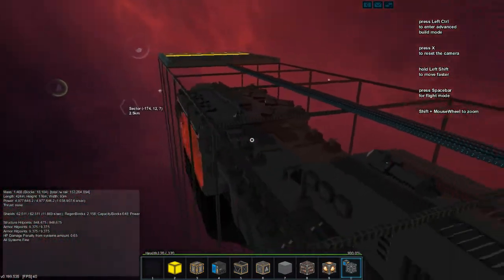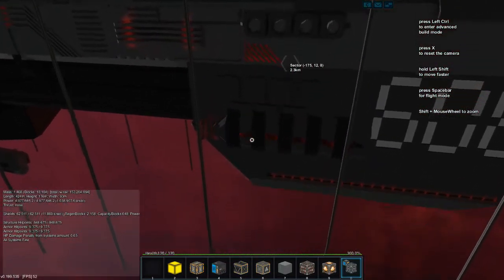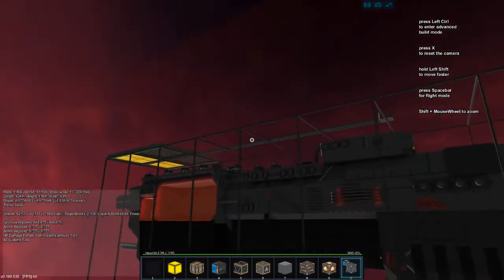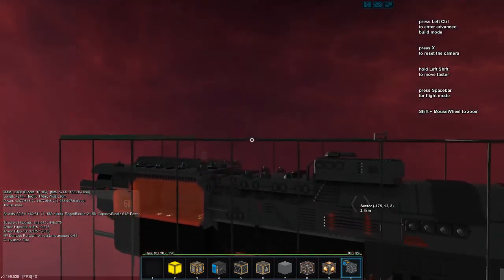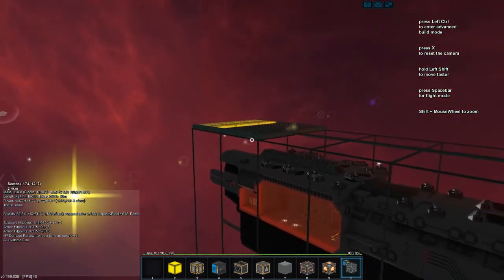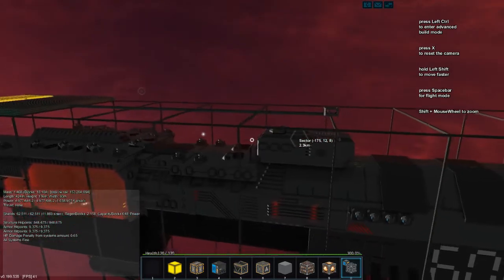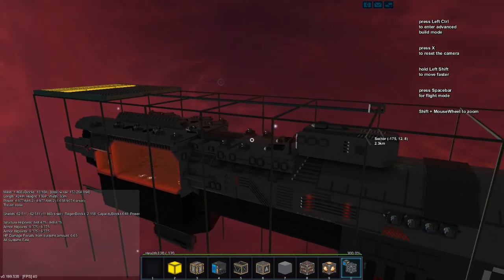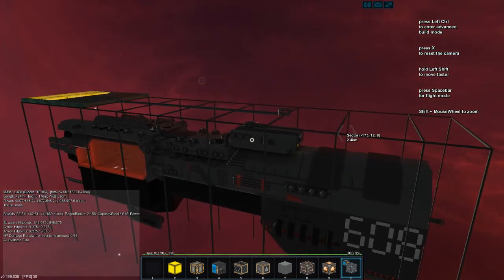All right, I have the base functionality down. Probably should add some other things like a teleporter, maybe a bit more armor, at least something covering that. Maybe even a dock to put some cargo pods onto. Yeah, probably a cargo pod dock would be a good idea. Anywho, I've been JW608, this has been StarMade, and I'll dig you cats later.